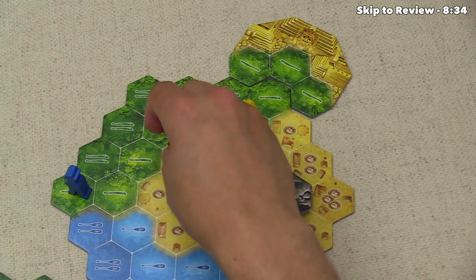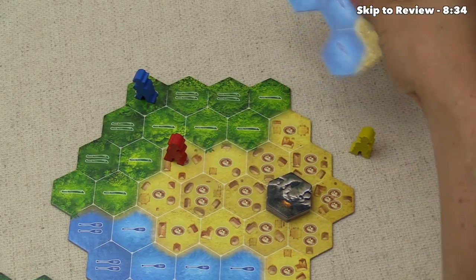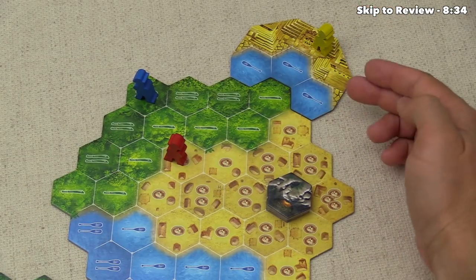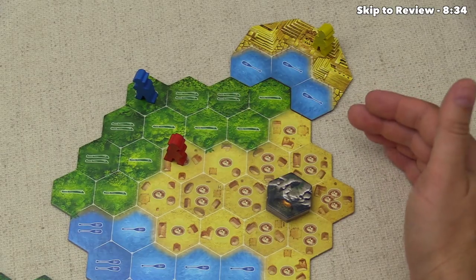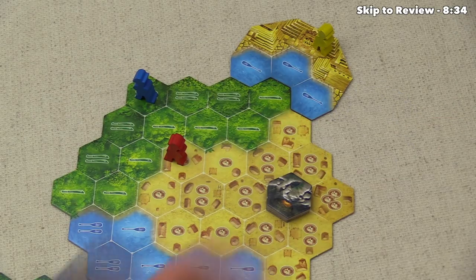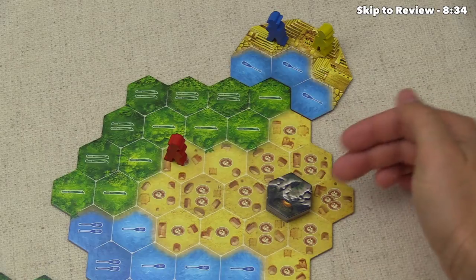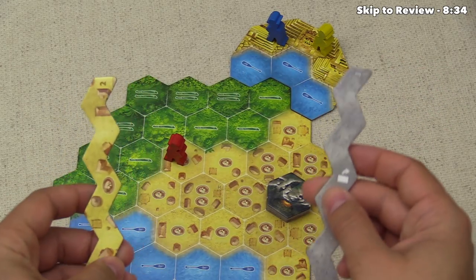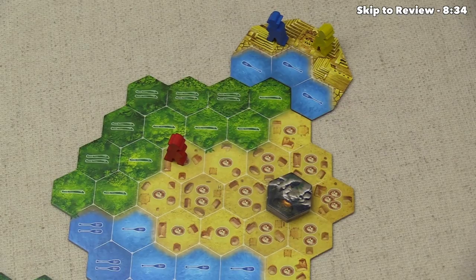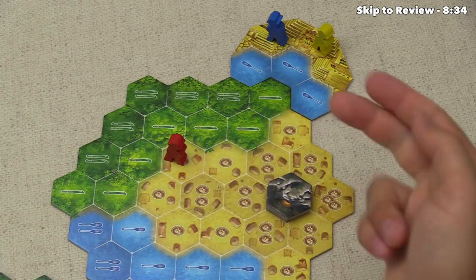Play continues around the table clockwise until at least one person reaches one of the spots directly in front of El Dorado. Once you finish your turn on one of those spots, you get moved on to El Dorado, and then players continue taking turns until everybody has taken the same number of turns — you'll know because the start player has the explorer's hat, so you keep going until the person to the right of the start player has taken their turn. If only one person reached El Dorado, they win. If multiple players reached El Dorado in the same round, it comes down to the barriers they grabbed — the player with more barriers wins, and if tied, the higher-numbered barrier wins.